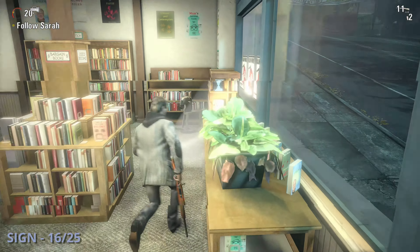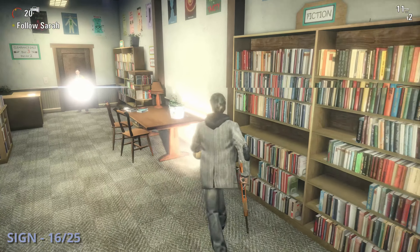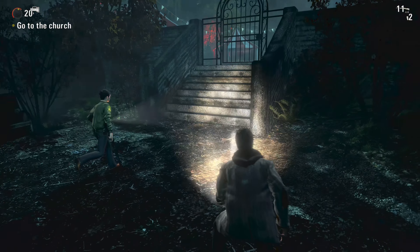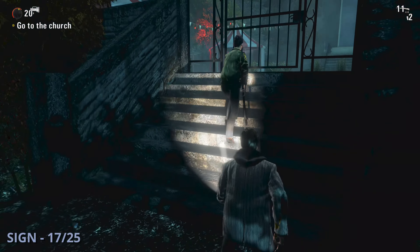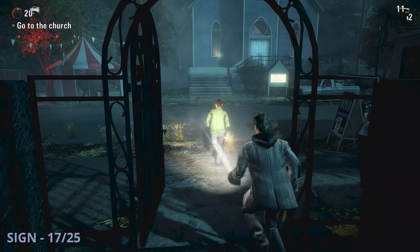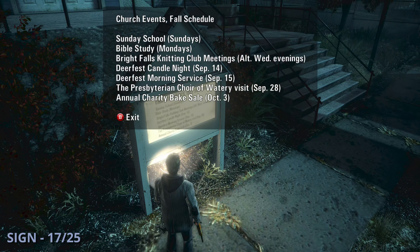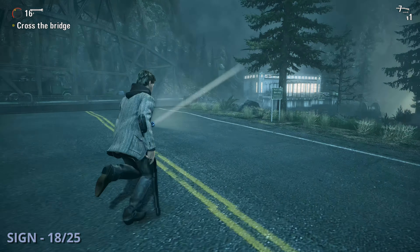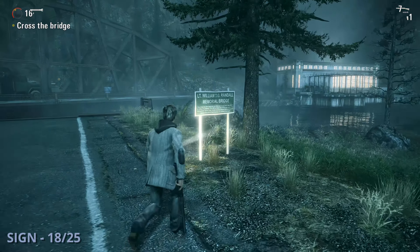Sign 16 is shortly after that once you go into the bookstore. Look to the right of the desk and read the paper on the wall for this one. Sign 17 will be after the playground area where you find the church — read the sign at the entrance of the building. Sign 18 is going to be once you reach a control room before a large bridge; as you exit that, read the sign to your right for the bridge memorial.